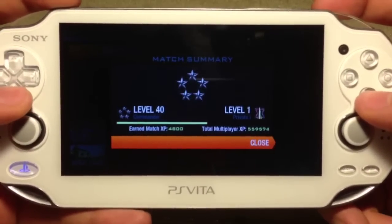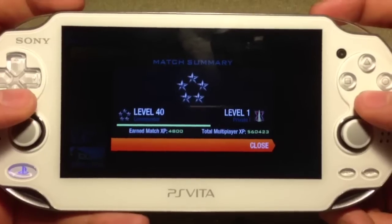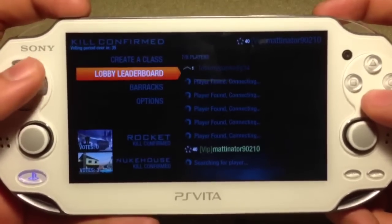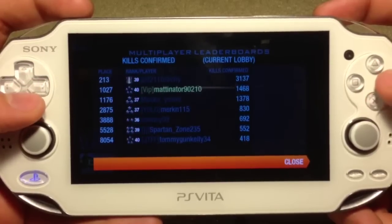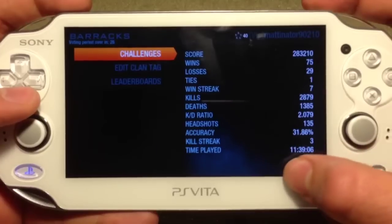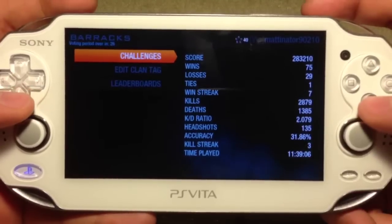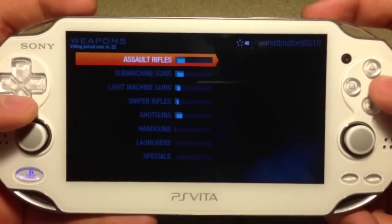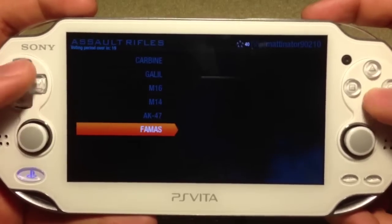Now let's get into the multiplayer settings. I'm almost level 40 and going to prestige soon. From the lobby screen you can look at the lobby leaderboards, your barracks, and your combat record. You can see right there how much time I've played — I don't really have a life.